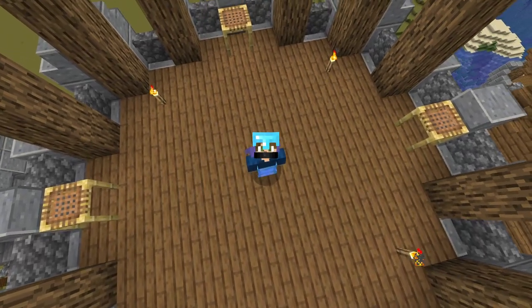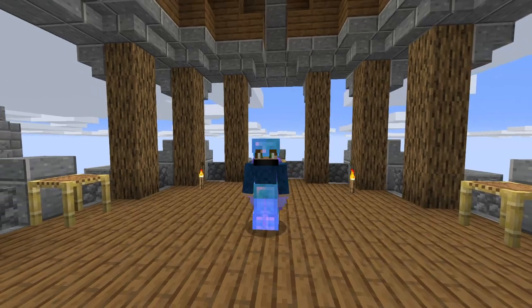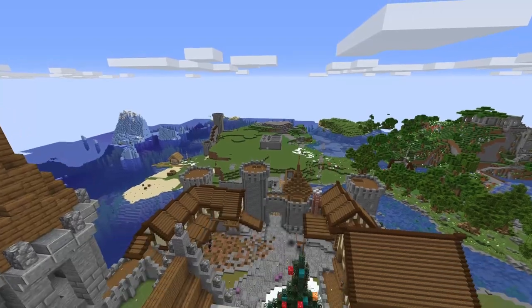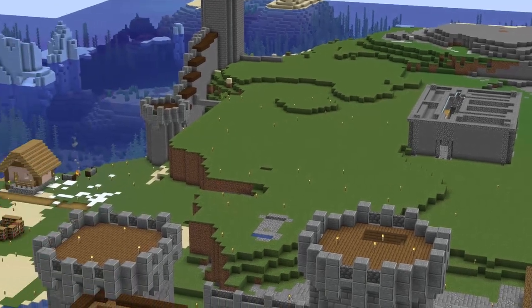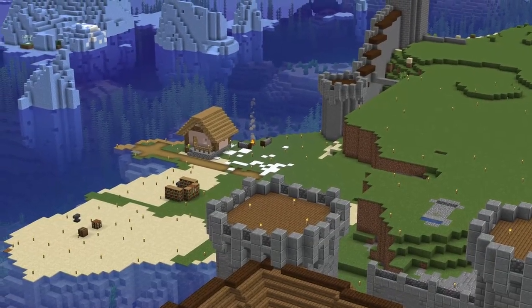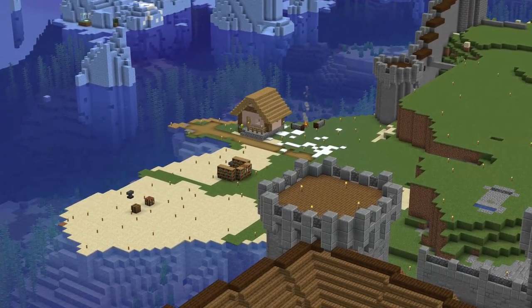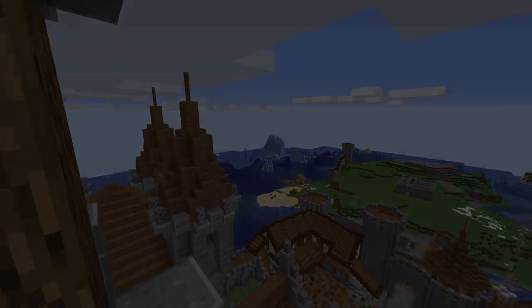Hello everybody, this is Sneaky Picnic with another Minecraft Vlog, number 5. In the previous episode, we did a clean up of the originally generated village — we destroyed it — and I was unsure whether to destroy our harbour. As you can see, I did. Only one house and a campfire remaining. We're gonna build an epic harbour with a few ships over there in the sea.